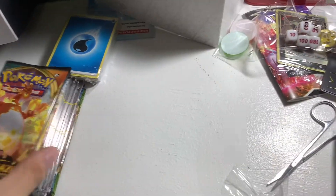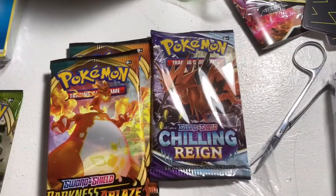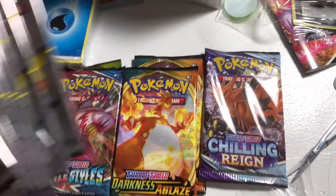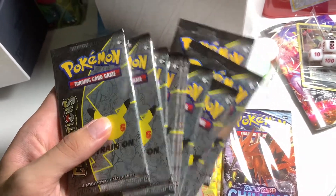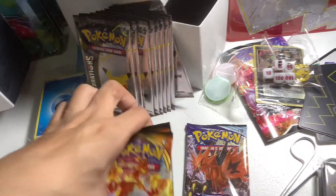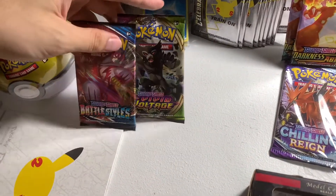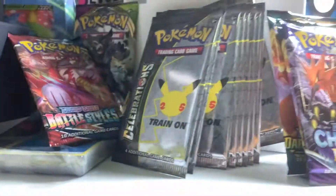We've got two boxes here. So let's check what's inside — we've got one Darkness Ablaze, two, one Chilling Reign, one Vivid Voltage, and another Battle Styles. So we've got one, two, three, four, five, six, seven, eight, nine, ten — ten Celebrations packs. Two Darkness Ablaze, Sword and Shield Battle Styles and Vivid Voltage, energies, and one Chilling Reign. So let's open it up guys, let's check what's inside.